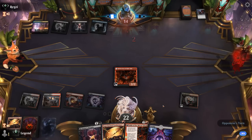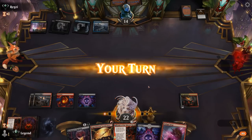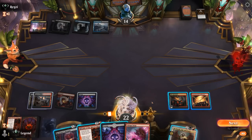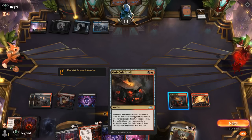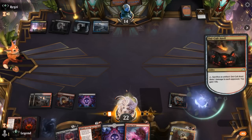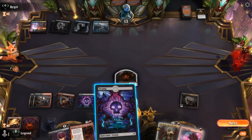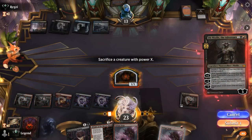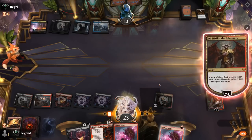Opponent kills Braids at the cost of two life, and takes out Reflection as well — plenty of spot removal, but Anvil is going to be difficult for blue-black to deal with. We try another Synthesizer, finding Ob Nixilis. We'd like to cast it with Casualty if possible, so we sac Synthesizer to Anvil to make a token, cast Ob Nixilis with Casualty, make a token, and plus both.